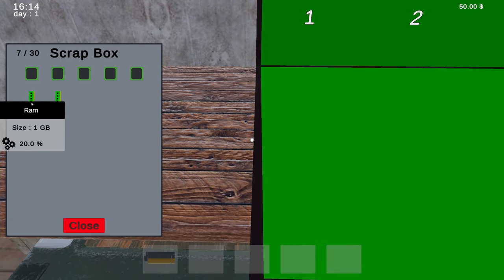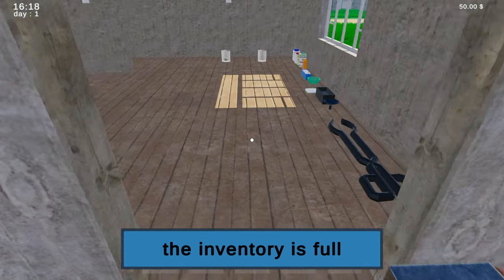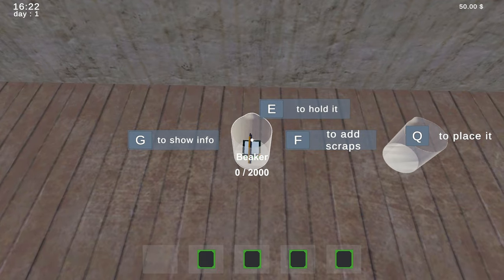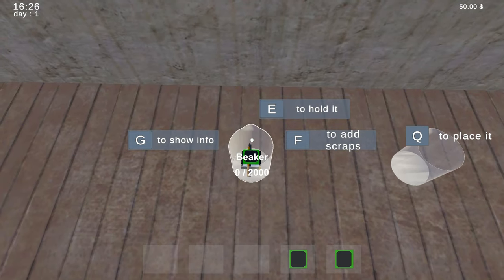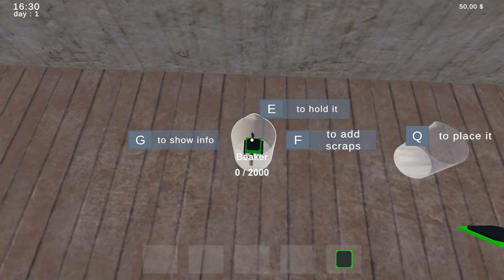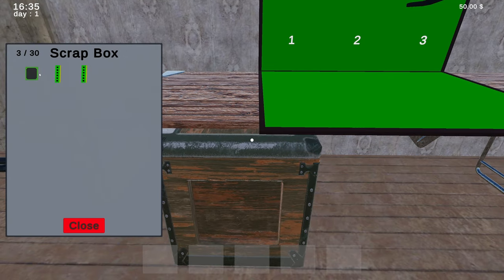I can probably grab a few more of these things. Okay, inventory's full, got it. And then I should be able to just add the scraps — okay, this needs to use the mouse more, I think. Interesting idea for a game though, because I've heard about this but I've never done any of this. Scrap box, and we'll take all this.